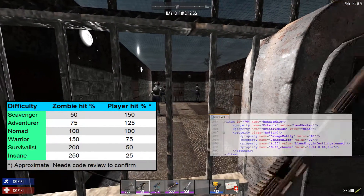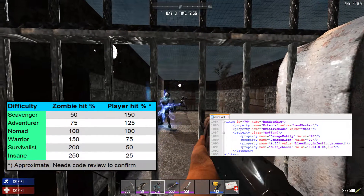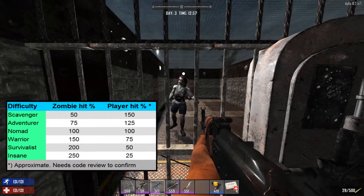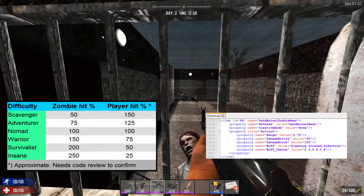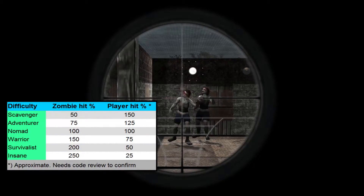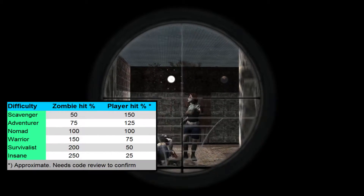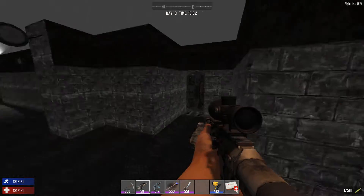With a normal zombie dealing 10 damage on Nomad, on Insane it's a whopping 25. That's still survivable. However, bear in mind that for instance zombie bears do normal damage at 50. On Insane, that's a whole 125 damage. Armor, as I covered in the previous video, then becomes not just good to have — it becomes almost a necessity to stay alive for more than a couple of hits.